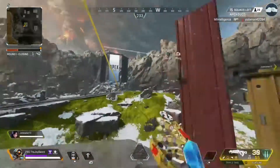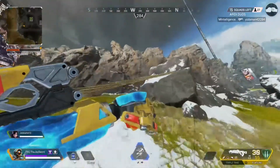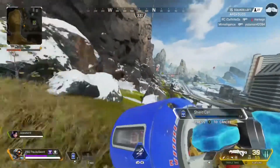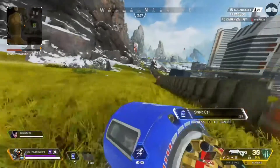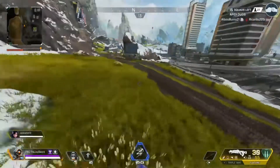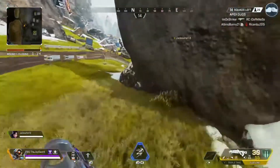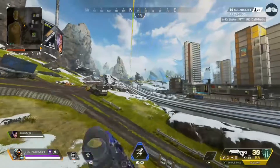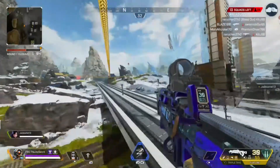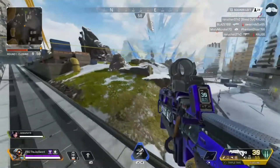This guy needs to get over here. Okay, got some shield cells. Why is this guy so far away? This guy doesn't have a shield yet — I pinged him one. Why did he not go to the train with me? I guess I'll come over to him so I'm not completely alone if another fight happens.